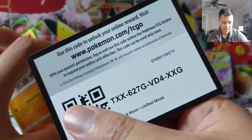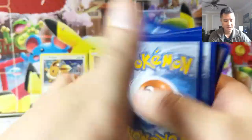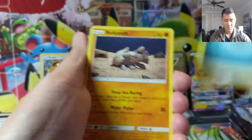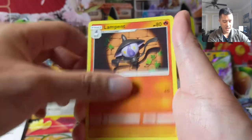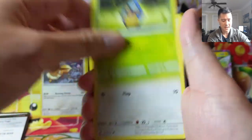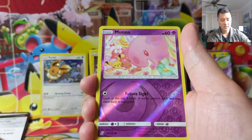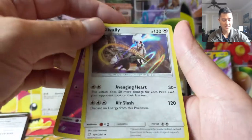As always guys, if you want to support the channel you can do so by simply hitting that like button. If you're not already a sub, please consider subbing to the Iwana Turtle TCG channel. We do videos most days, and definitely check out one of our Twitch streams at twitch.tv slash Iwana Turtle. Fletchling, Manaphy — such a weird Pokémon — and then a Silvally.